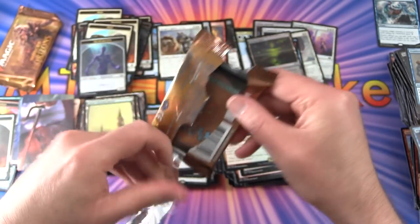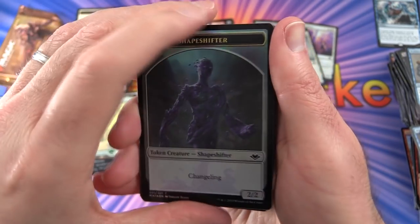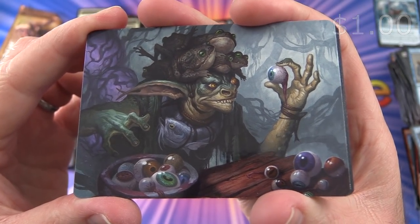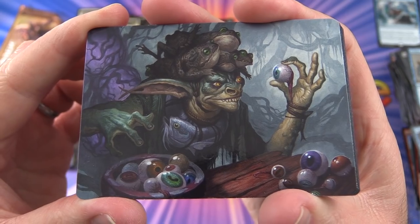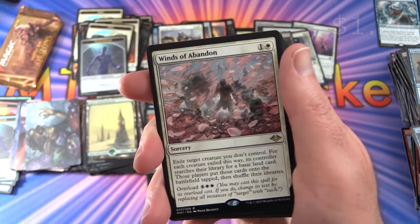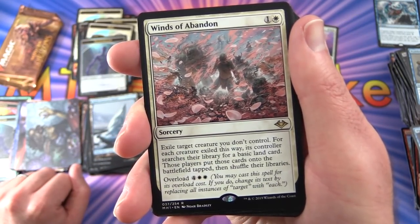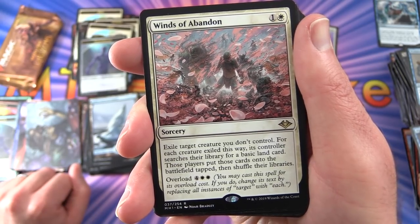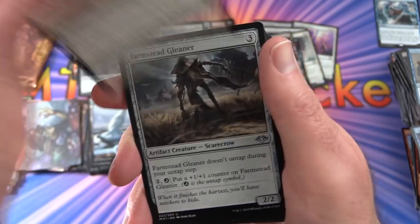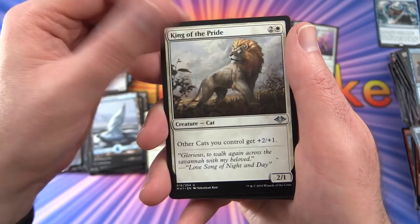Last two packs — come on Urza, we need to find you! Pack 35: A foil Shapeshifter token. Snow-Covered Island. The rare is Winds of Abandon — sorcery for 2: exile target creature you don't control; for each creature exiled this way, its controller searches their library for a basic land card, puts it onto the battlefield tapped, then shuffles. Has overload for 4 and 2 white. Also Farmstead Gleaner — Scarecrow, Barren Moor, and King of the Pride.